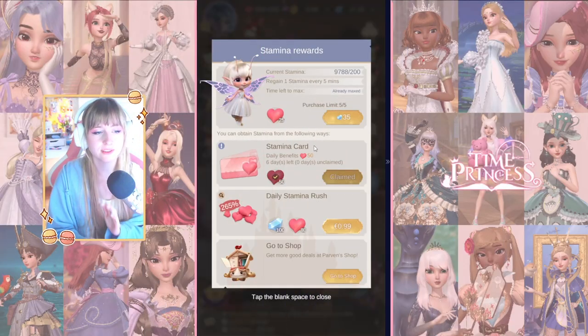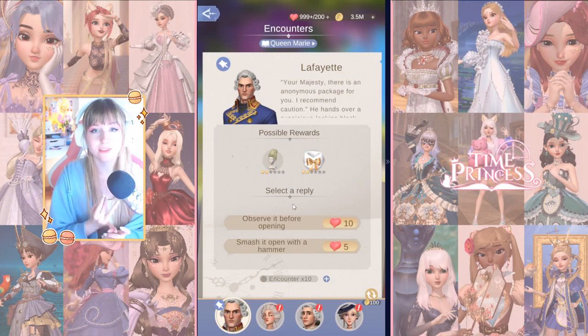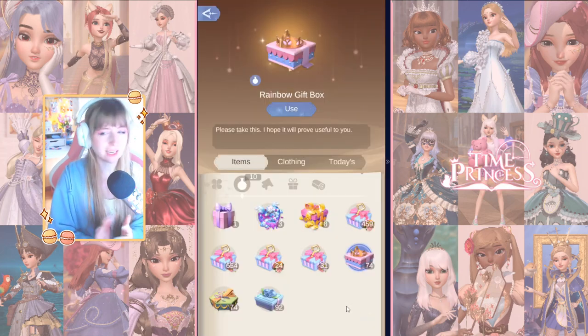Tip number ten, my biggest tip: do not spend any stamina if it's not on a Saturday. Saturday is the double encounters weekend. I currently have 10,000 stamina and I do not spend it outside of Saturday. You get double the item you're going for, double experience, and double coins, which helps you level faster, earn more coins, and get everything you need. This game is really expensive on stamina consumption, and I didn't do this for the first year and a half of playing — if I had, I would have had way more stuff by now.